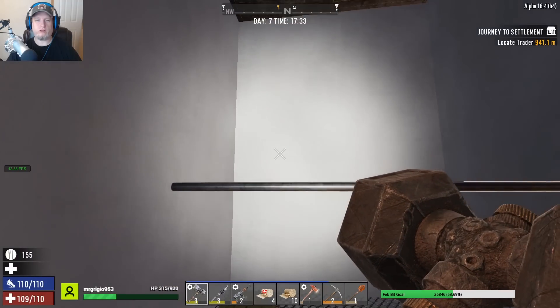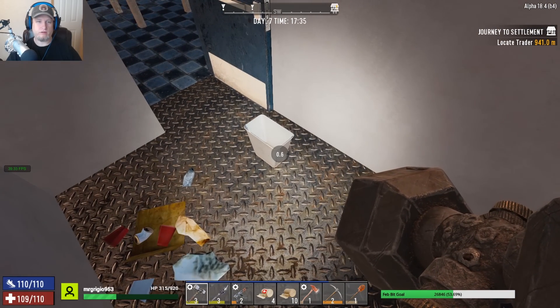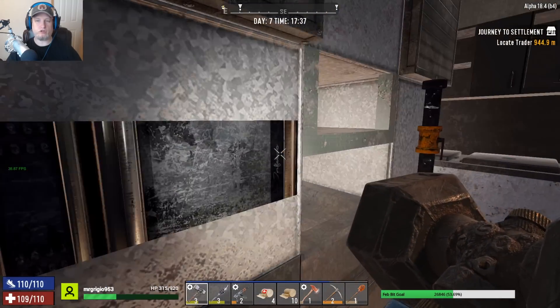Oh those are cool-looking shelves, man. That is so smart — they put the fence sideways. Very smart. I'm gonna have to remember that — I might want to use that in my let's play world, like to hold up my storage crates and stuff.